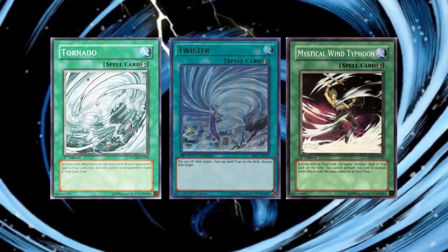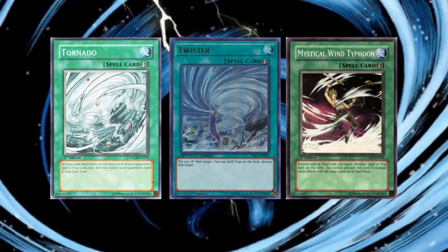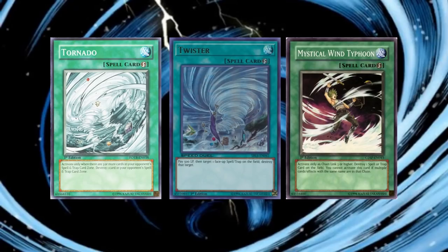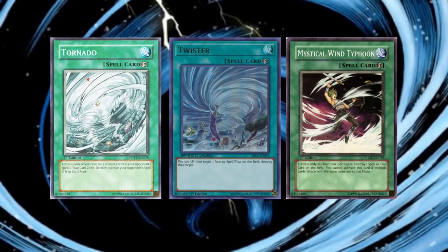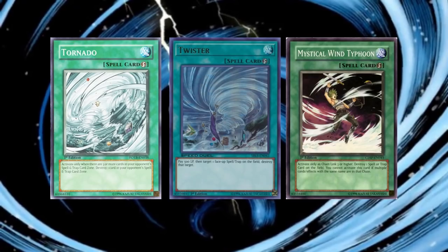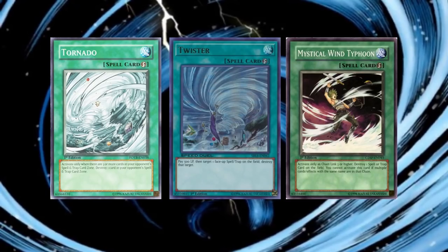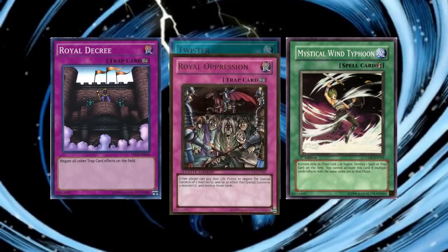Having more copies — even weaker copies — of a card can boost consistency and give more options in deck building. This also helps to protect strategies from hits on the FNL list, key cards receiving errata, and even scarcity when the best version of a card may be difficult to acquire. This is definitely the case with this trio of cards, since fast spell and trap removal was still needed, with floodgates like Royal Decree and Royal Oppression especially.